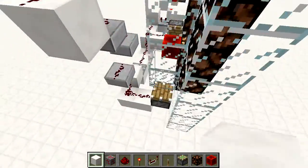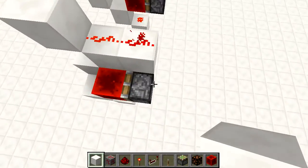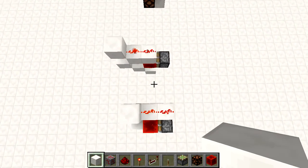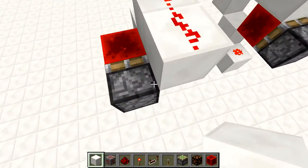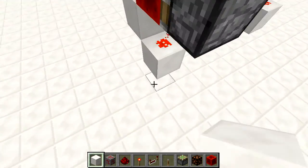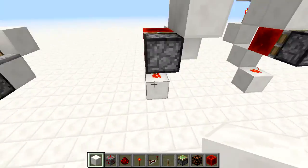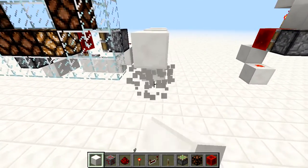There are other methods of making BUDs. SethBling made a nice video about BUDs and the different ways of doing them — using the diagonally-powered issue, or using a different issue where the pistons push a block out at the same time as being powered. You can go check that out if you're really interested.